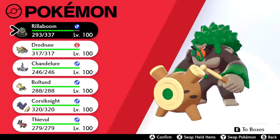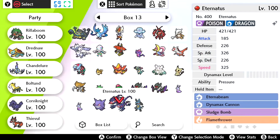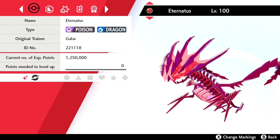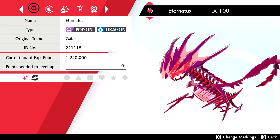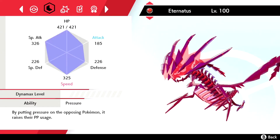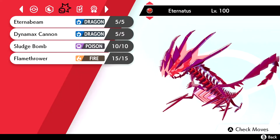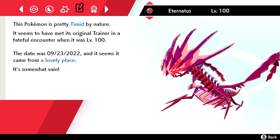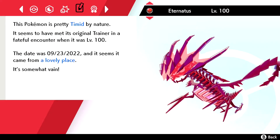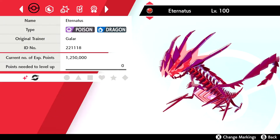Time to show off the nitty gritty — the big cheese. This is Eternatus, shiny in all its glory. Level 100, Poison/Dragon type, with a Timid nature, which makes it even better. It has Eterna Beam, Dynamax Cannon, Sludge Bomb, and Flamethrower. It seems it came from a lovely place, and yeah, this is also the final one.